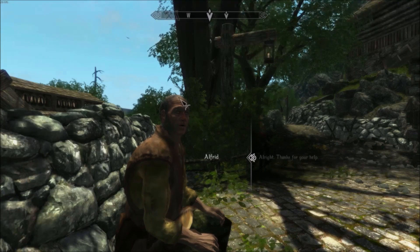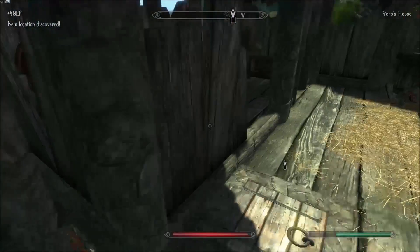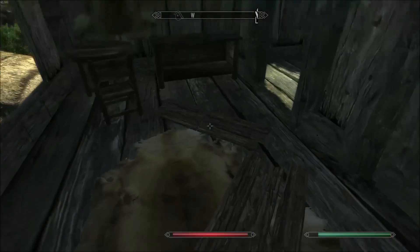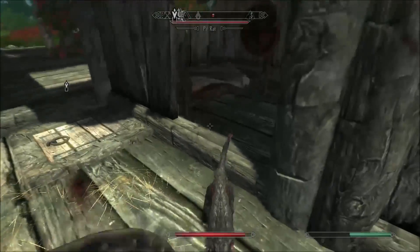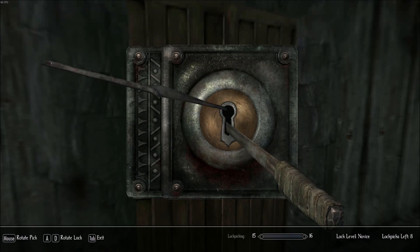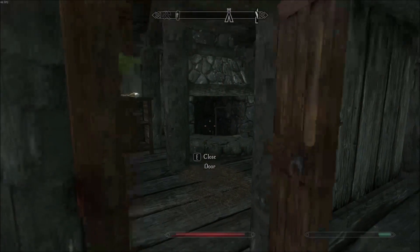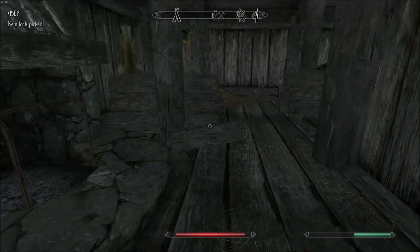So we've arrived at Yarrow's house. I think what we should do is go and loot his house. There's nothing in there... there is a door that's locked, it seems. There we go — that is how you do it. Nice. Lots of stuff — it's perfect.